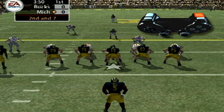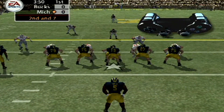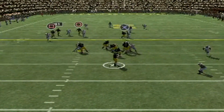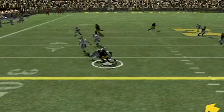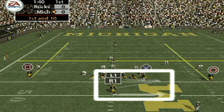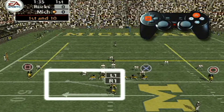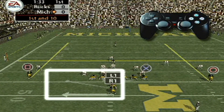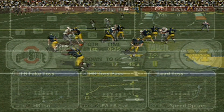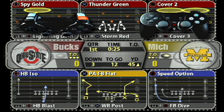Another thing they added was the ability to use the slant hot route — you could not do that in NCAA 04. I believe you could do it in Madden 04. Another thing you could do in Madden 04 that you couldn't do in NCAA 04 was switch your running play from left to right. Back in the day you'd have to audible your whole play, which would give it away to the defense. The playmaker control in Madden 04 fixed that, and NCAA 05 added it as well.